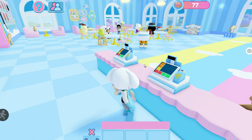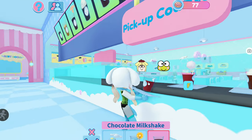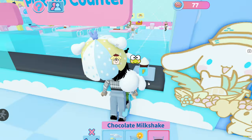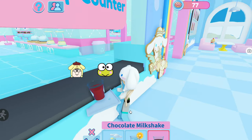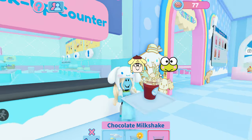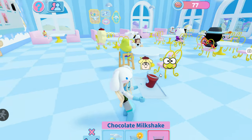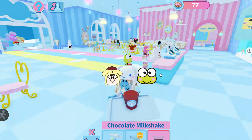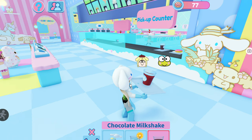This brings me to my second point: how to serve items. Right behind the register is the pickup counter. I've picked up three items right now, and when you pick up an item it shows you two characters — the ones that ordered it and that you can serve it to. My tip is to pick up three items at a time so you don't have to keep running back and forth to the pickup counter.